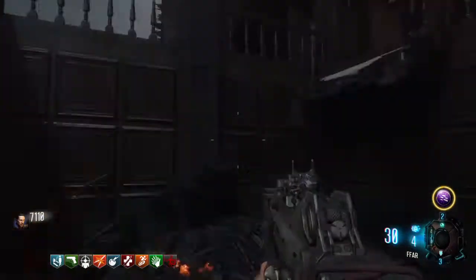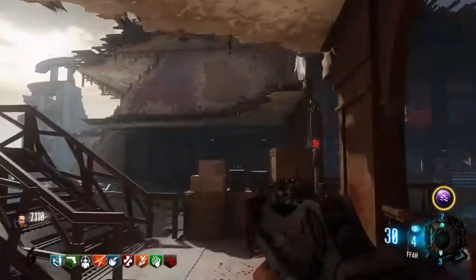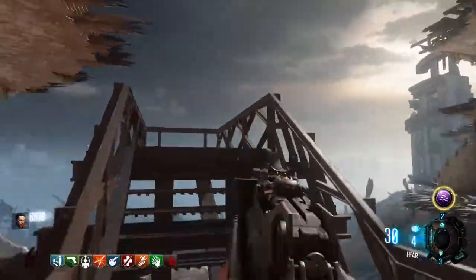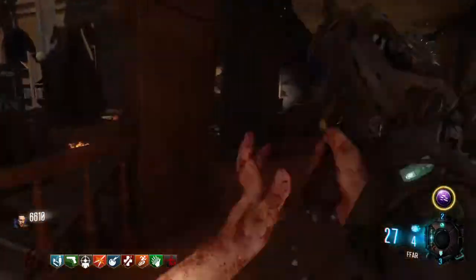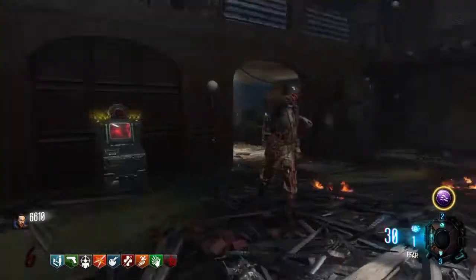Then you're going to want to come over to the yellow-white cylinder side — library, whatever you want to call it — and you're going to want to call the dragon. You can only do it on this platform. I think they've tried to patch it multiple times, and that's why it only works on this one.